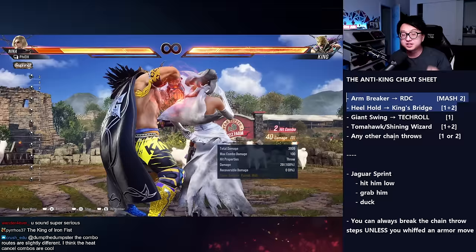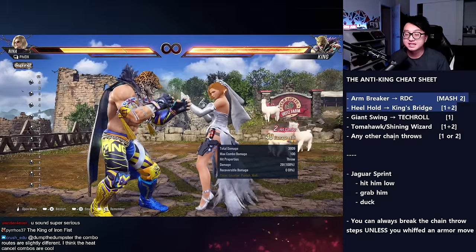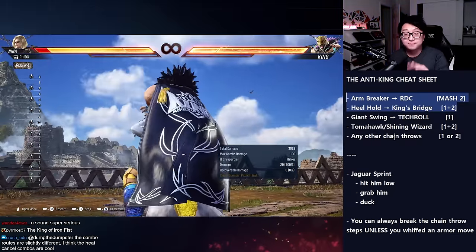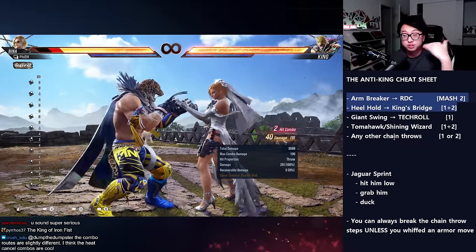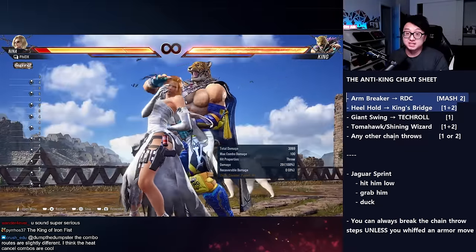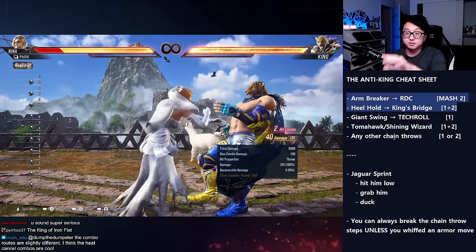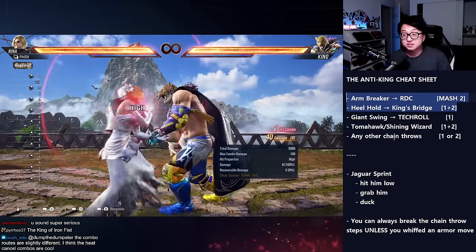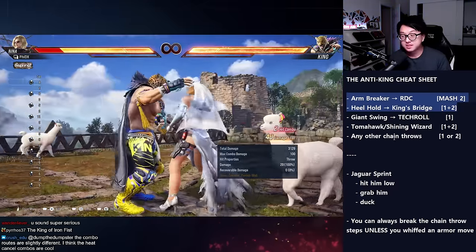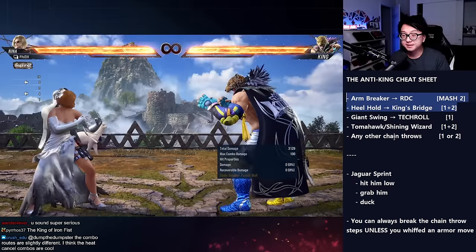Okay, assume you didn't break the first throw — what do we do? Chain throw hits, I'm mashing 2. I see him breaking my arm — look at the input display on the left, I'm mashing 2. That's how you get out of the rolling death cradle. Yes, this is a three-stage throw, but as a beginner you might not react in time to the second throw, so just break the third one. If you break it you only take 40 damage — that's like a regular throw, we can deal with that.